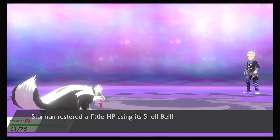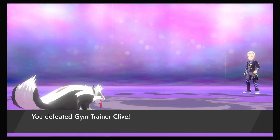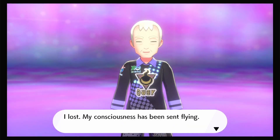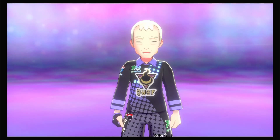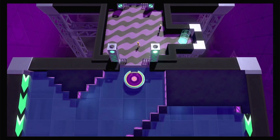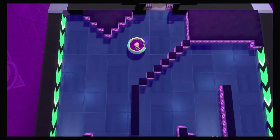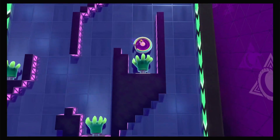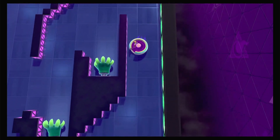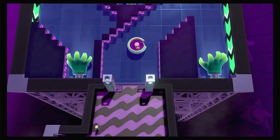Remember when gyms would be packed with trainers? I always make sure to fight them. The first time I skipped one was in Ruby and Sapphire - it was the third gym, the electric one. I skipped one trainer thinking they'd still be available after I'd beaten Watson, and he was like 'Good job on you, you don't have to battle me.' And it's like, oh come on. I feel like Cleveland when he played pachinko.